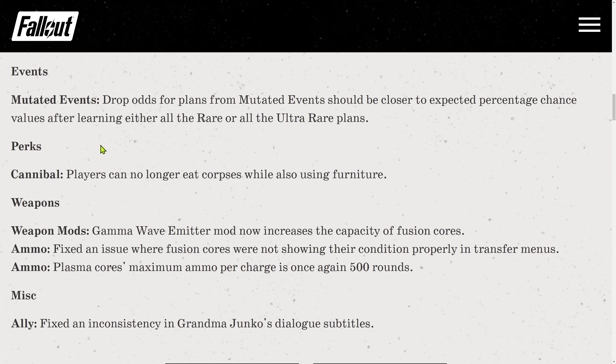Events fixes: drop odds for plans from mutated events should now be closer to expected percent chance values after learning either all the rare or all the ultra rare plans. Perks — Cannibal: players can no longer eat corpses while also using furniture.